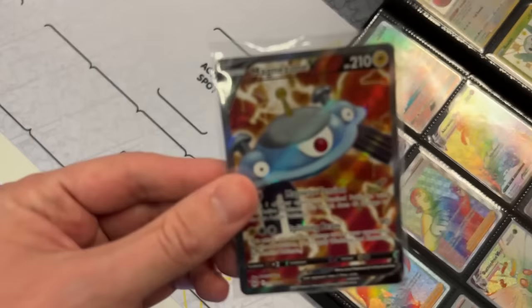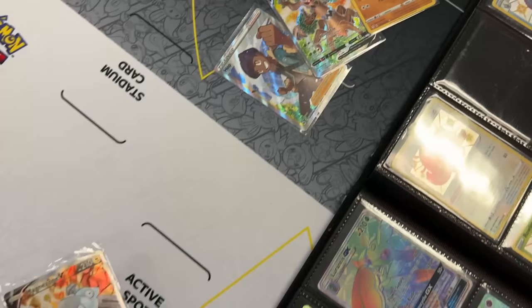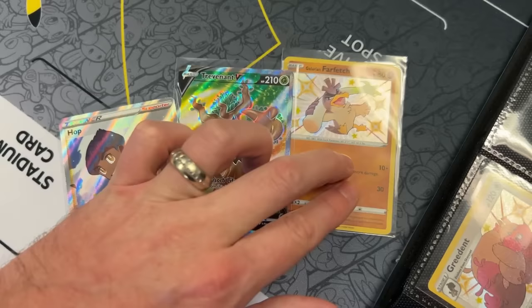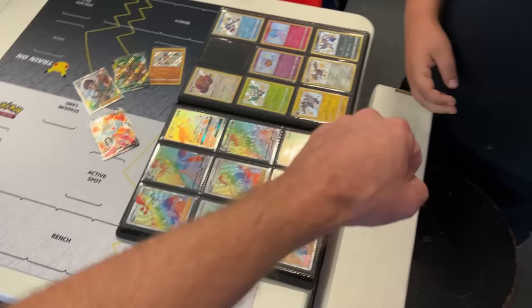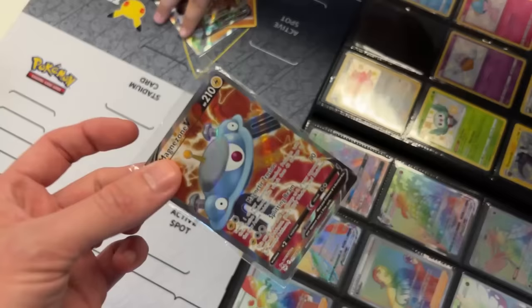We're working on another trade. We got Lost Origin Magnezone V — you know how I like to try to get one of every single card. You wanted these three cards right here: full art Hop, the Trevenant V full art, and the Shiny Galarian Farfetch'd. So you want to do those three for that one? Yes — awesome, boom, it's a deal! I will add the Magnezone V to my Lost Origin binder.